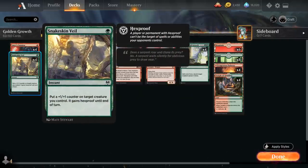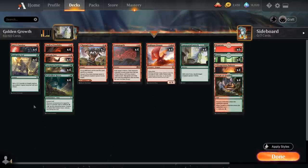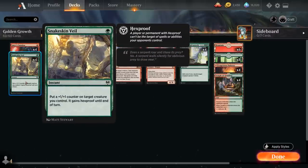We also have the full playset of Snakeskin Veil — very important for protecting our Goldspan Dragon. It's a 1-mana instant that puts a +1/+1 counter on a target creature we control and gives it Hexproof until end of turn. If the opponent tries to target our Goldspan Dragon with removal, Goldspan's ability triggers and gives us a treasure token, which we can use to cast Snakeskin Veil even if tapped out, protecting our dragon and generating an additional treasure.